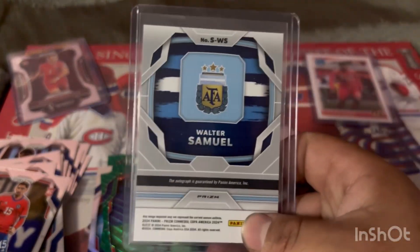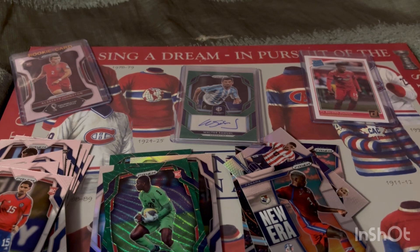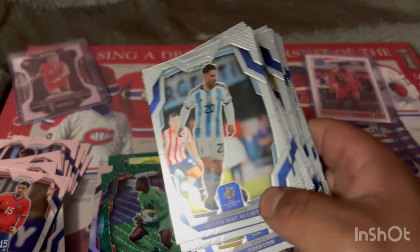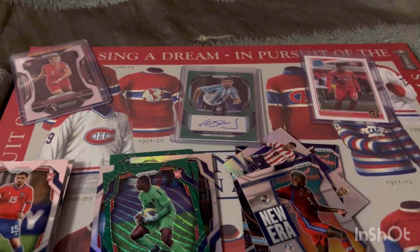Was not expecting this — a non-numbered Walter Samuel autograph. Overall a good break, I would say. Obviously no Endrick and no Kendry Paez, which sucks — I will buy again. I'm also looking for a bunch of prism cards, and some rookie cards too, since I'll put them in the binder. A lot of these rookies won't have much value in the end. If you guys have anything, please reach out to me on Twitter at Justino89 and we can work something out. Thanks for watching and I'll see you all next time — take care!